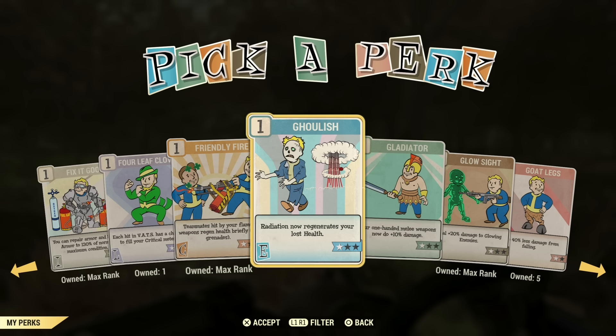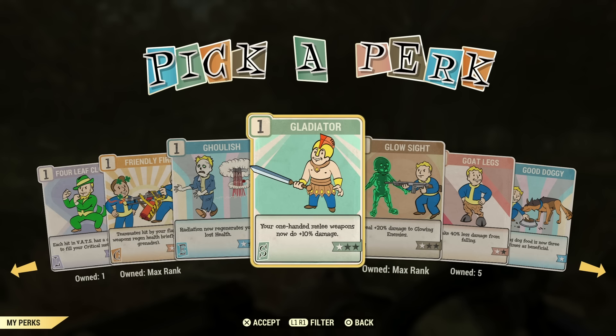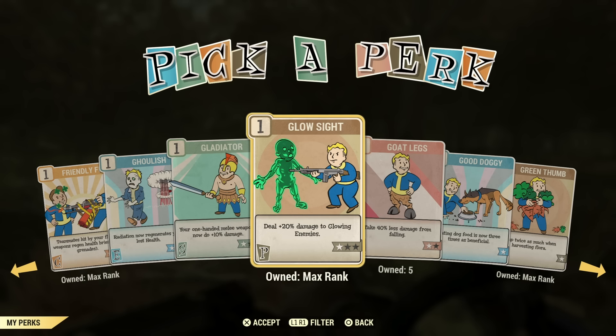Ghoulish is just completely useless in my opinion — I've used it and I find it useless. Gladiator is another one of those perks for one-handed melee builds. There are two different types of melee builds: two-handed and one-handed. That would be another nine perks you'd want to dedicate if you're doing that build.